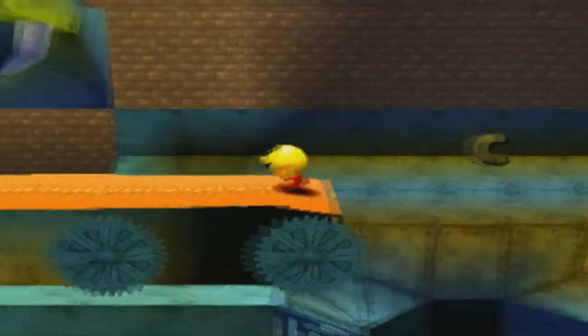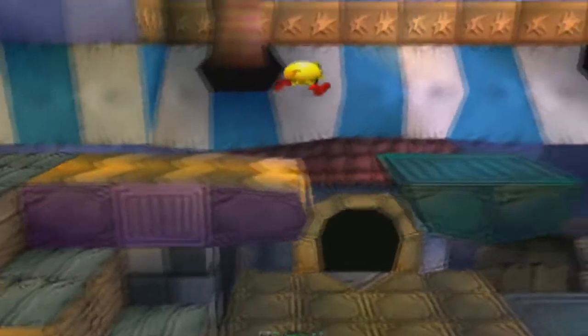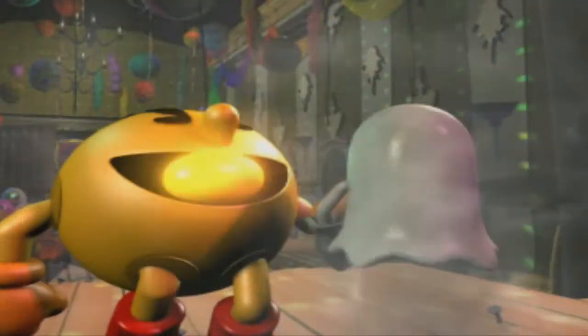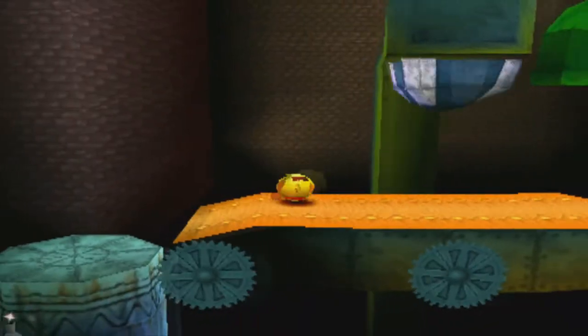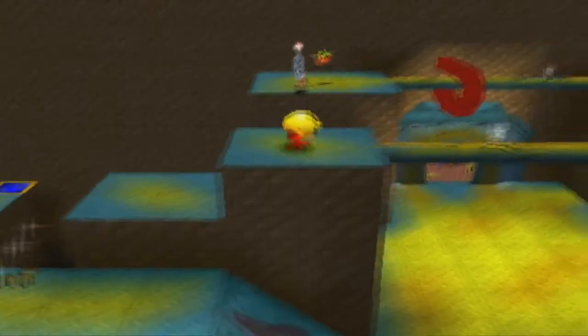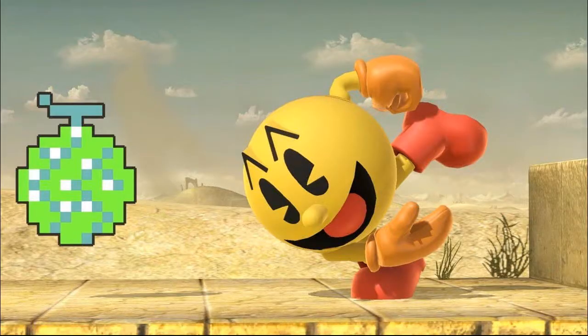The ghosts in every world always wear different outfits — like pirate hats, space helmets, clown makeups, or hard hats. They look adorable. But the main man himself, Pac-Man, looks very cheerful and vibrant. Just looking at him, he looks like an awesome person willing to give you a hug — well, if he doesn't eat you like that ghost. His attire, sporting orange gloves and red boots, has been carried over throughout the Pac-Man World series and Super Smash Bros., which is a pretty neat touch.